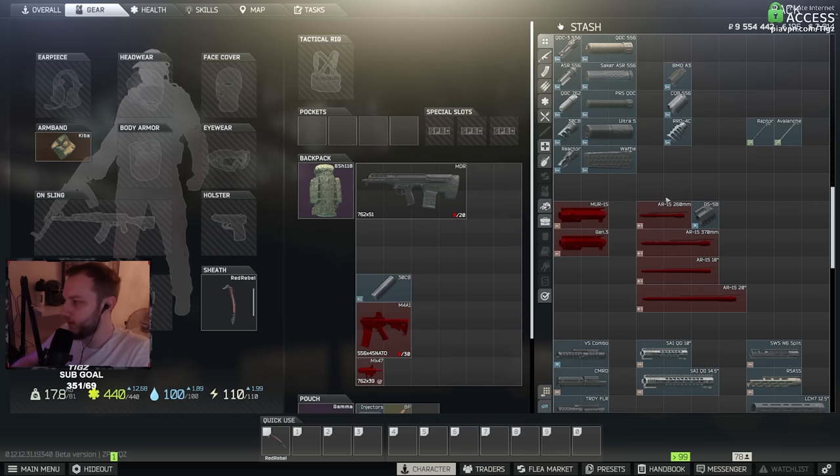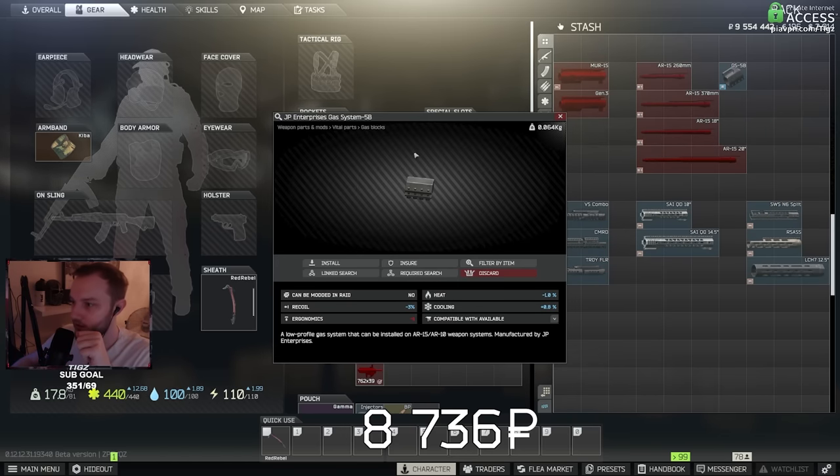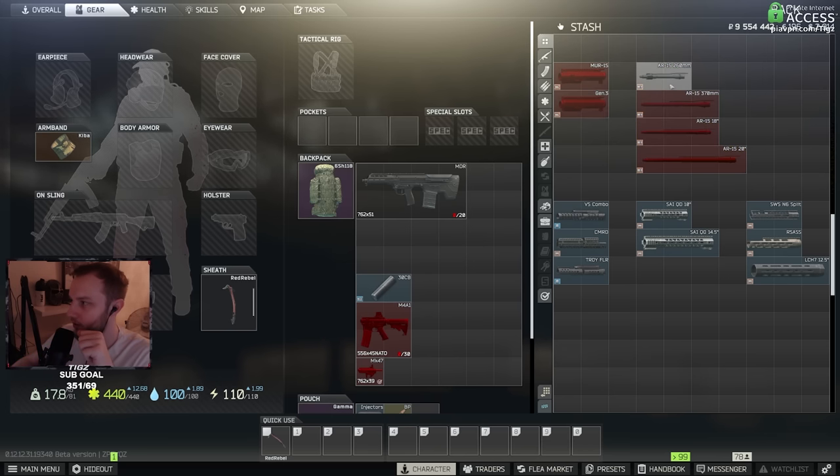Now for barrels — barrels are a bit interesting in this game. The shorter the barrel, the more ergo you'll get, but higher recoil. Long barrels mean lower recoil but less ergo. So short barrel equals high ergo and high recoil; long barrel equals lower recoil but less ergo. There's a balance — you've got the 370mm and the 18-inch as middle-ground options. This applies to SCARs and Mutants as well. For the gas block, there's a best-in-slot option I highly recommend on any M4 for the best stats.